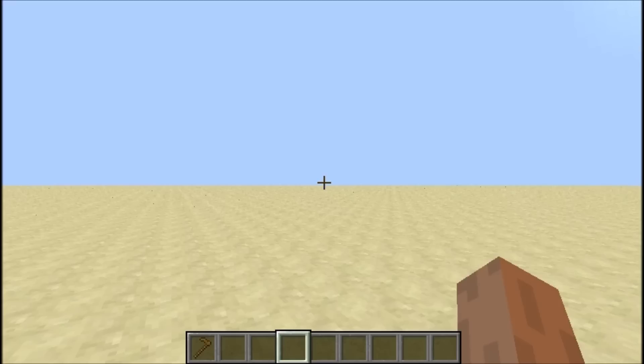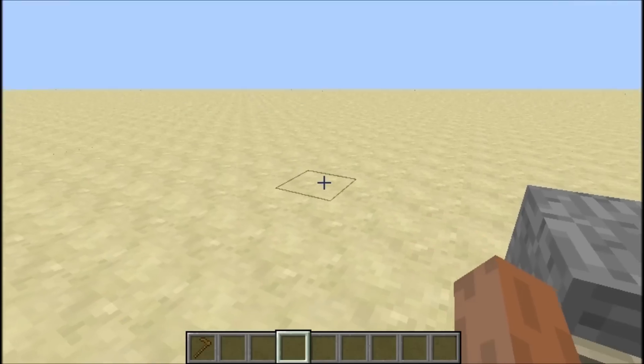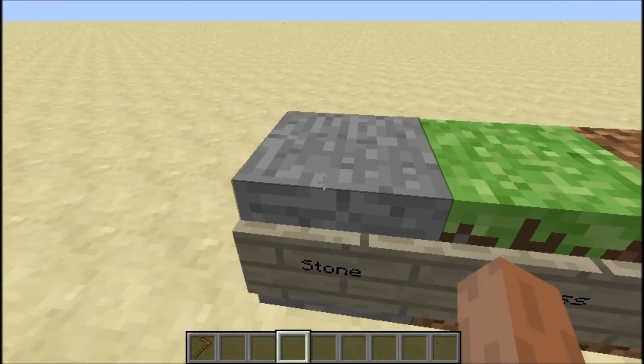I'm gonna be showing you the creative and pre-survival mode and then I'll put some links in the description so you can check out the beta and alpha versions. Let's get started. Same layout as last time — we're gonna start with stone.